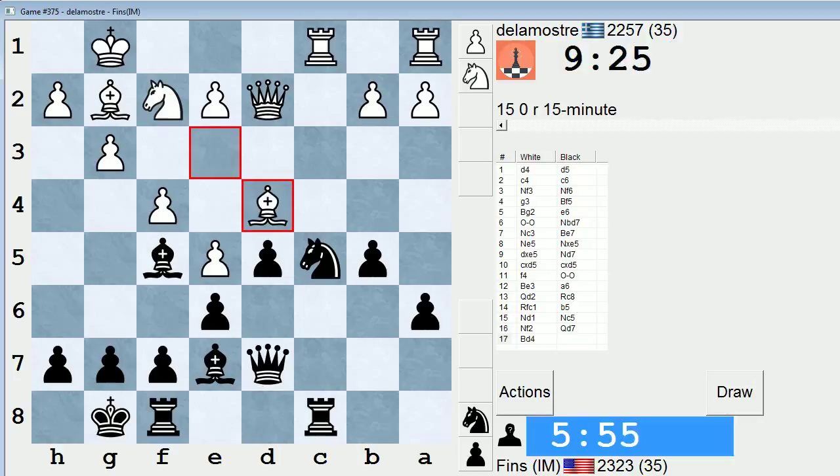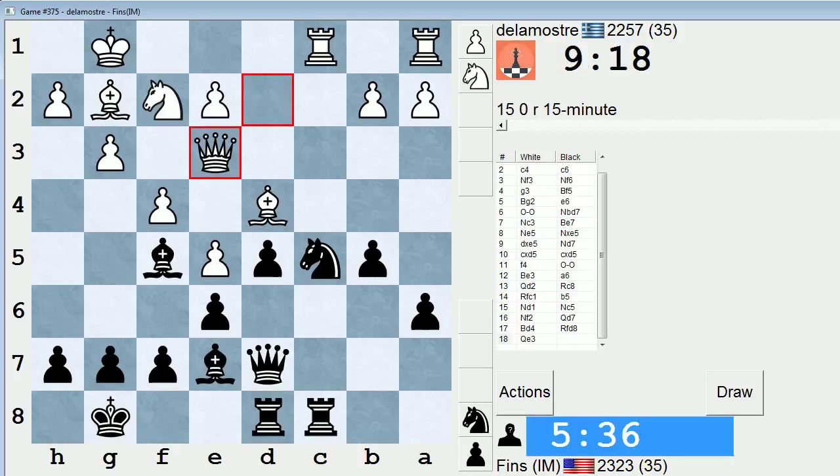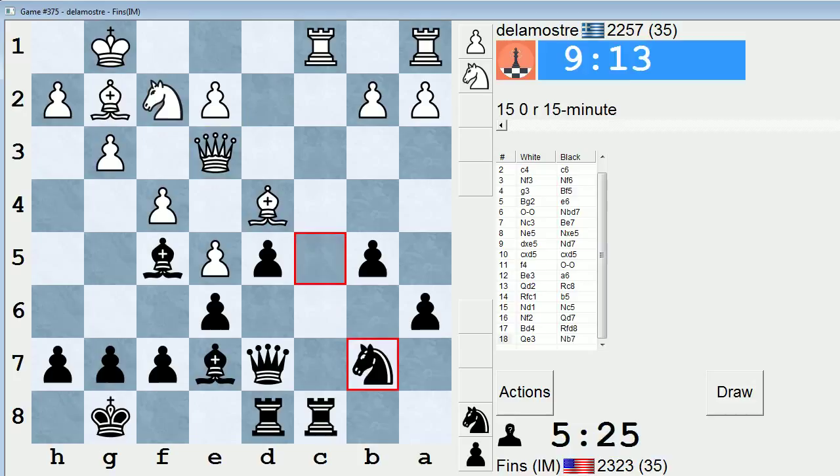I'll be curious to see what the engine thinks is the best move on move 14 when I played b5, because it's possible I didn't get that one quite right. Maybe now just knight back to b7 — let's just do this first. If queen e3, I can just drop this back to b7. If knight a4, there's b3, so that doesn't accomplish much. Okay, so we're going back. He has bishop b6, but I can just move my rook, or I can take on c1 and then play rook c8.